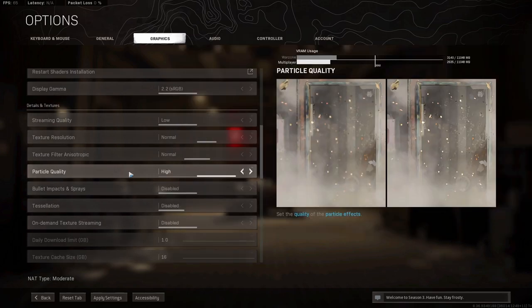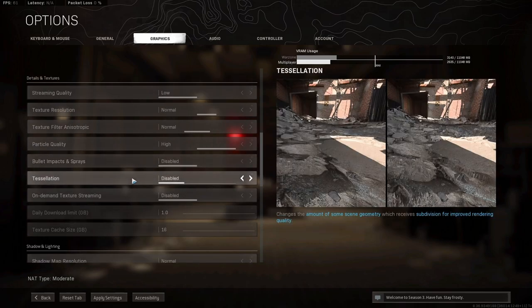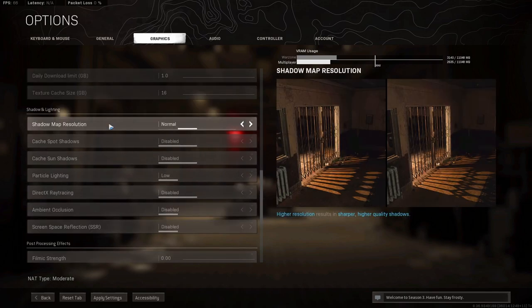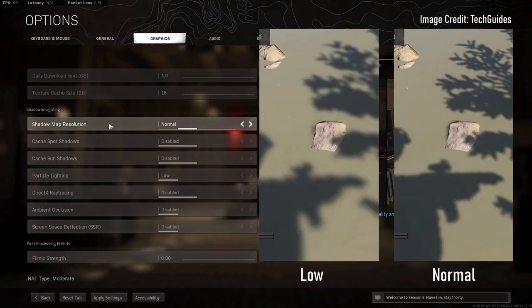Particle quality controls the quality of particles from explosions and dust in dark or hard-to-see areas. You might expect me to say Low, but some people have found that setting it to High actually clears up the visuals a little — so I recommend High. Bullet impacts and sprays: disabled. Tessellation: disabled. On-demand texture streaming: disabled. Shadow map resolution is similar to texture resolution but for shadows specifically — Normal is a great setting, not too much FPS impact. I use Normal to keep visuals clean.